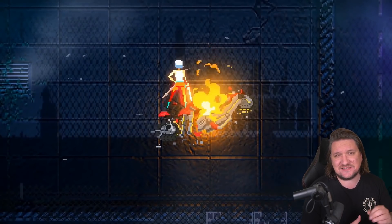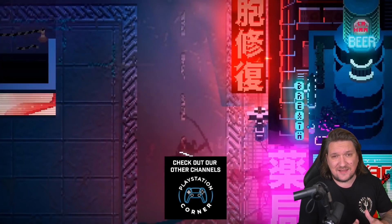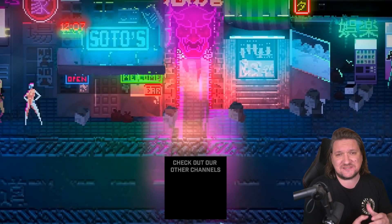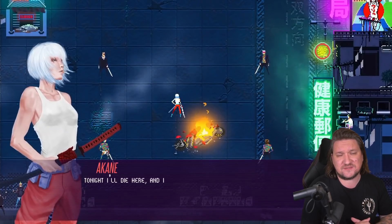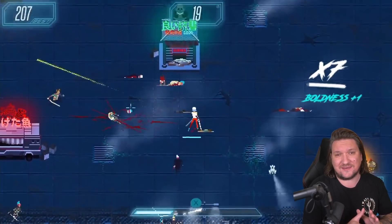Before we get to the games, this sale brings together Cubic, All In Games, Untold Tales, Naptime Games and Tate Multimedia, and they are going big with the celebrations. Not only huge discounts but a huge giveaway as well — there's over 50 prizes, and of those 50, 15 are going to be Nintendo Switch OLED consoles.